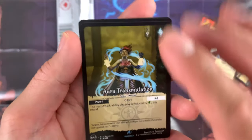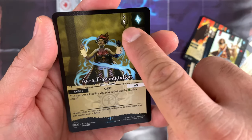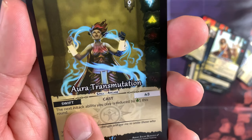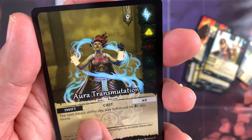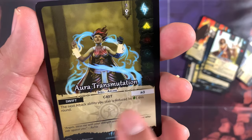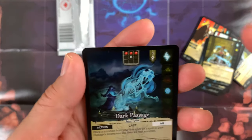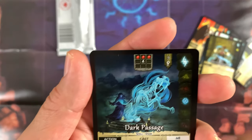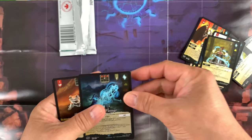Aura Transmutation — a spell, chi value 3. Swift Cast costs 3 aura. The next action attack ability you play is reduced by 1 energy this round. A straightforward common card.